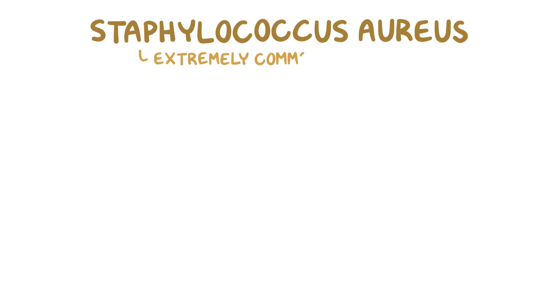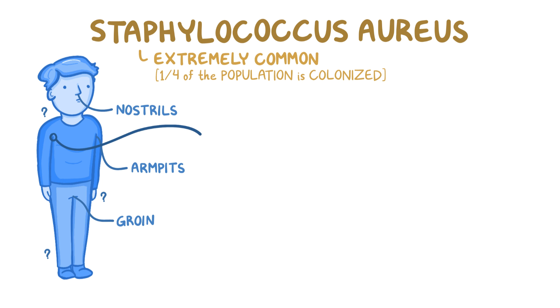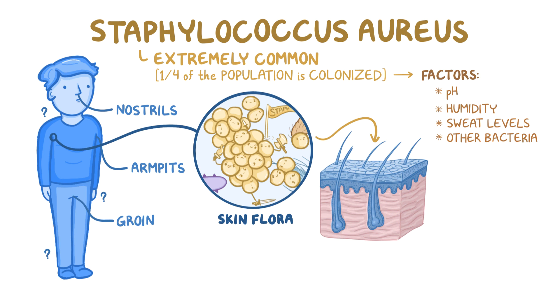Staph aureus is extremely common, and about a quarter of the population is colonized by it, usually in their nostrils, groin, armpits, and other parts of their skin. But most of the time it's a normal part of our skin flora and doesn't cause trouble. The skin flora is a complex ecosystem of different bacterial species, and occasionally Staph aureus can start to dominate that ecosystem. Factors like the pH, humidity, sweat levels of the skin, as well as presence of other bacteria on our skin, all affect the amount of Staph aureus that's present.